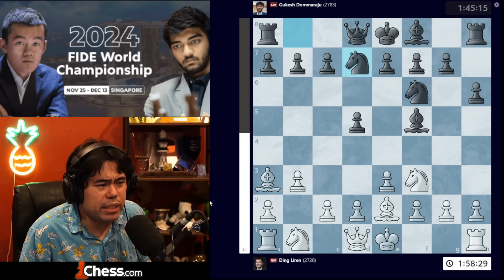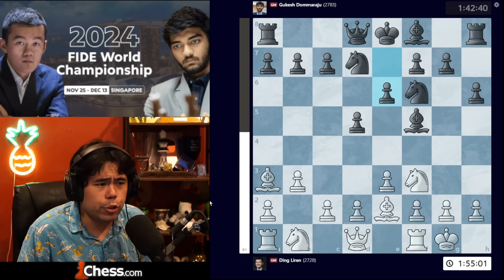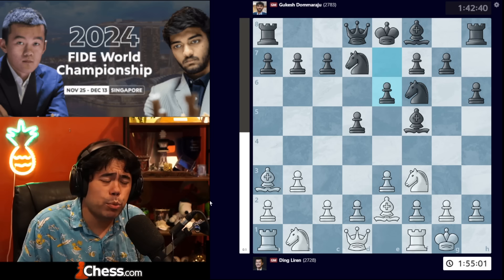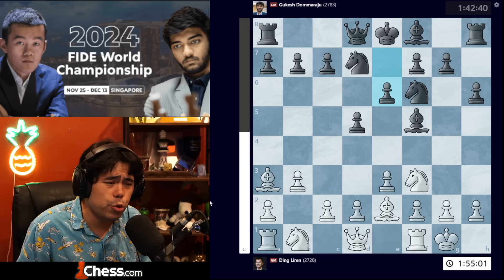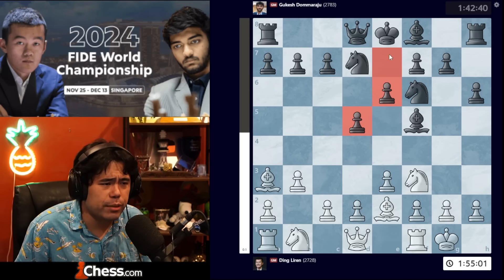After bishop to a3, we get the move knight b to d7, and now Ding plays castles. Gukesh plays e6, and I must point out that even back in 2022, I already knew about the setup with e6 here to try and trade the bishops.